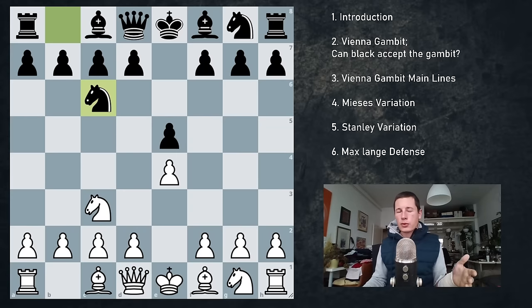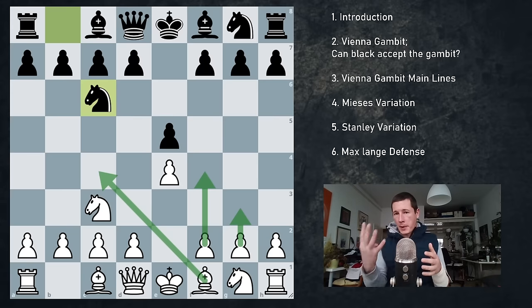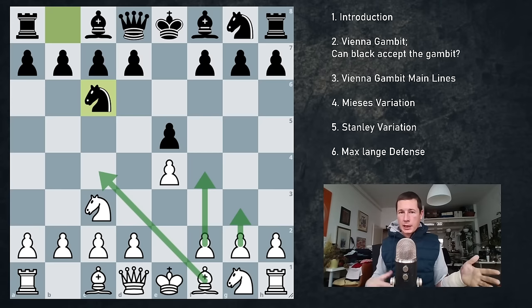Against knight c6 you can choose whether you want to go into a lesser version of the Vienna gambit or go g3 or bishop c4 and play a more positional game. I'm going to be covering the four main variations — the Vienna Gambit, the Mises, the Stanley, and the Max Lange — in four separate videos in the next four days. Thank you for watching. I hope you liked the introduction. Let me know what you think. Stay tuned for more chess. Bye-bye.